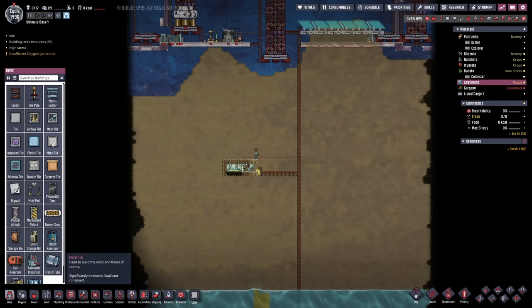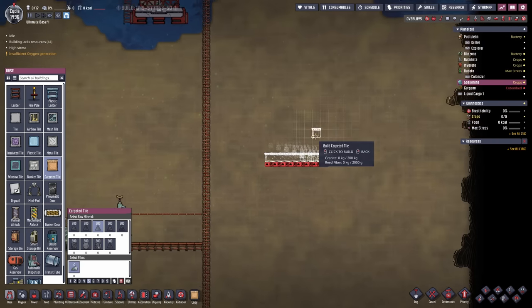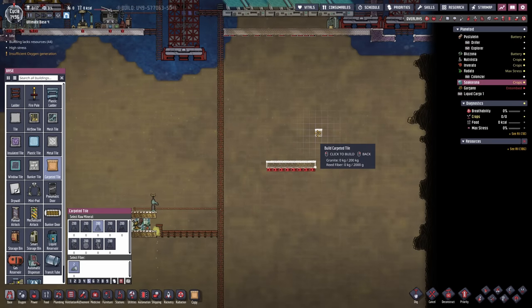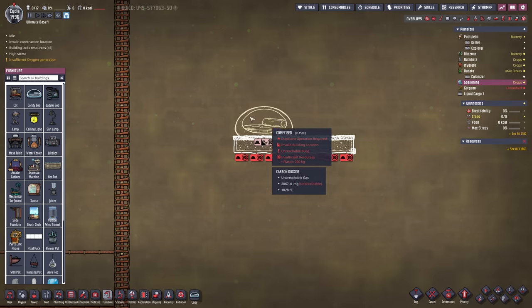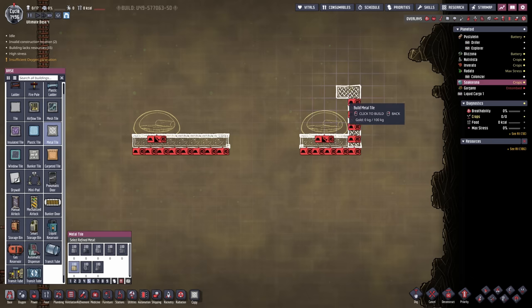Today I also want to start by designing the tiles we're gonna require. For the hotel we don't necessarily need metal tiles — these guys are just gonna hang around, pretty much the laziest dupes ever. I think we should focus on making this really nice with a bunch of carpeted tiles. I'm just designing the hotel room itself — I want to have the bathroom included, also a shower and everything. So for just one duplicant it's actually gonna take up quite a bit of space. We could get started with a comfy bed here.